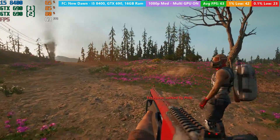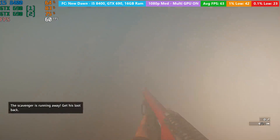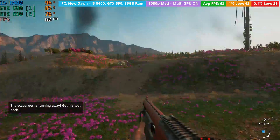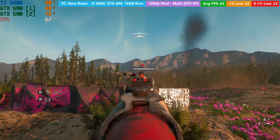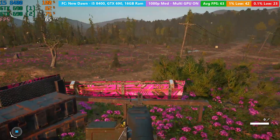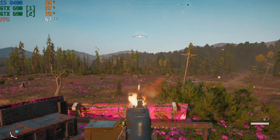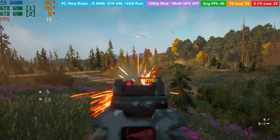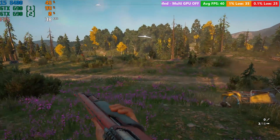Far Cry New Dawn took advantage of multiple GPUs right off the bat. I did open Nvidia Inspector with the intention of using the Far Cry 5 SLI profile, but the program had already selected all the necessary settings. The game ran at just over 60fps with the medium preset and was more than playable. The initial moments after loading gave a few frame dips, but that quickly went away. The performance difference with a single GPU wasn't as significant as with Battlefield 5 or Fallout 4, but we definitely lost a good few frames.